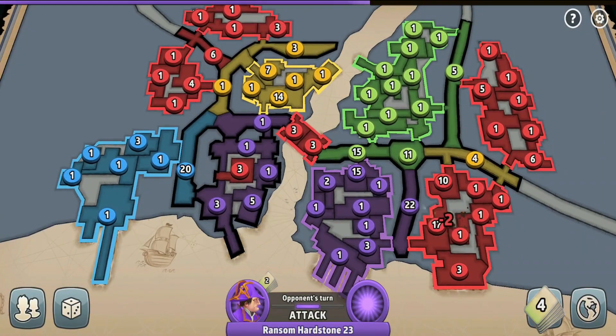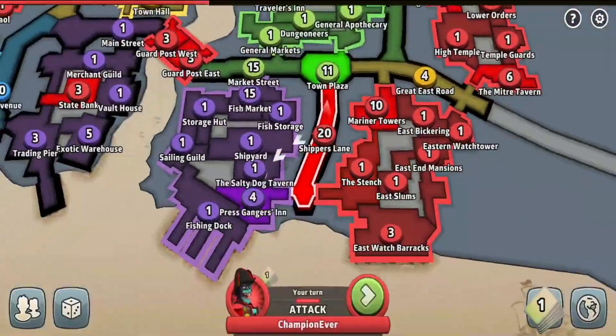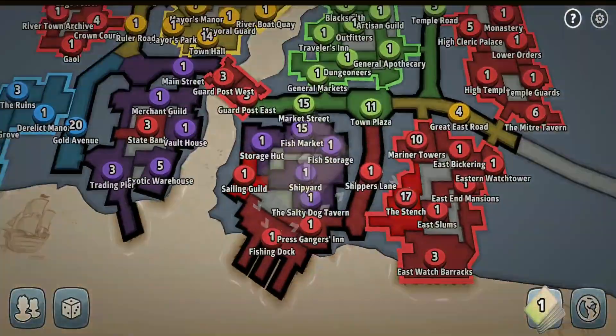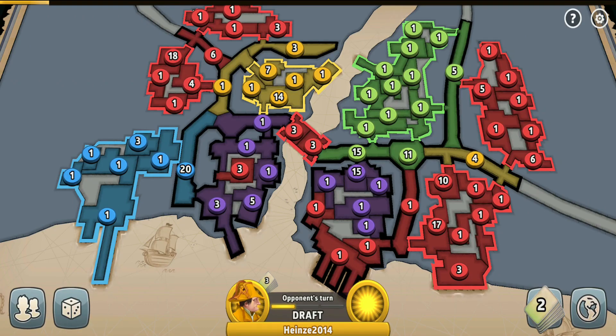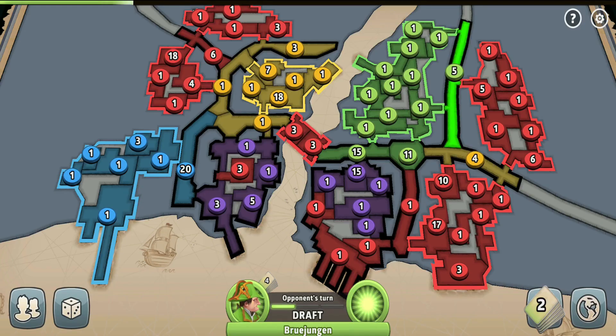Purple is attacking me again — but the luck finally favored me and I defended my region. I'm not going to show any mercy. I need to show him and all the players who is the boss — what's going to happen if they attack me. I also added 18 troops to this region over here, as I needed more troops there and didn't want either the yellow or blue player to swipe me out.